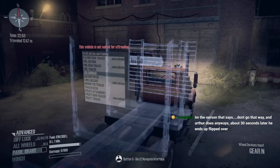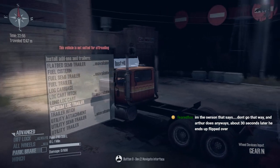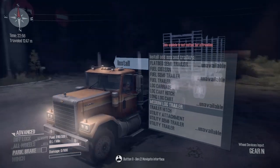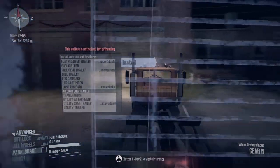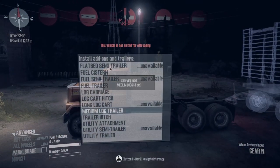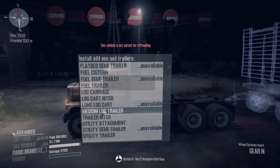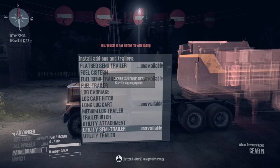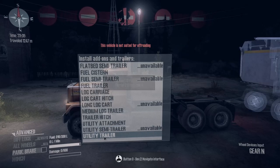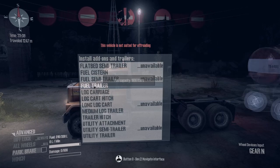That's right. How do I get — so this doesn't have a log trailer. What carriage? I'm just confused about why none of these have cranes on them.